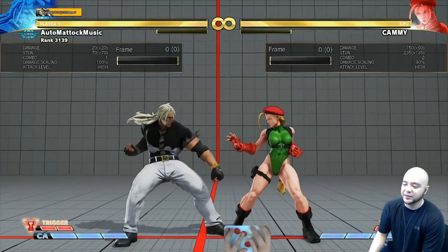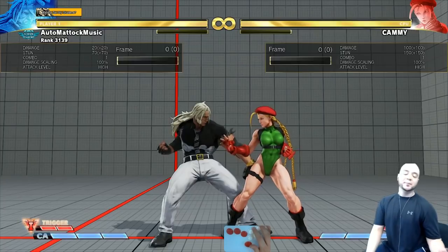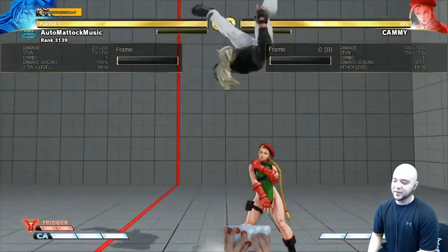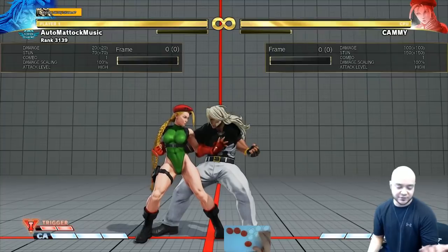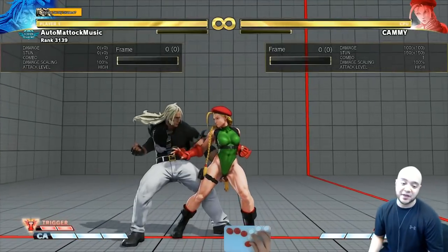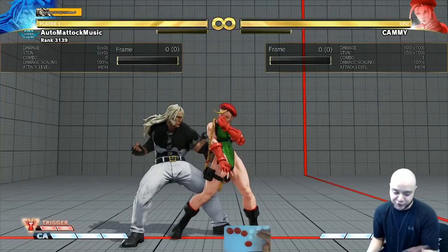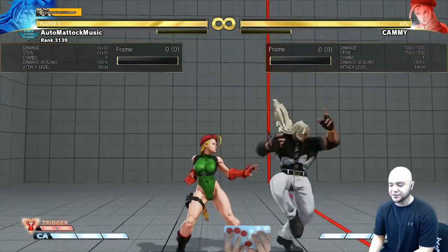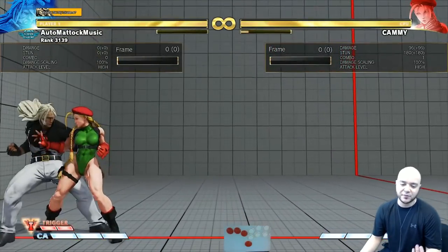So let's say, for example, I look at this knockdown and when I dash up I'm plus two. Now I know I'm plus seven against the back recovery because it happens five frames later — plus two plus five is seven. So if I know I'm plus seven, I can use something that's ten frames or less to crush counter them. My standing hard punch is nine frames — that's totally good enough. So as long as I'm in range, that's going to crush counter them, because I know the numbers. I can just pull it from my database.